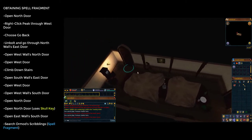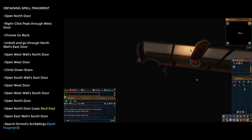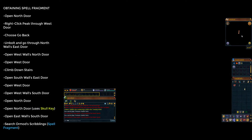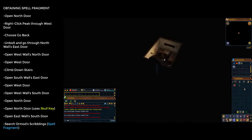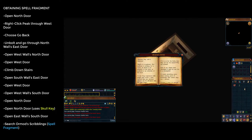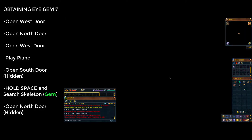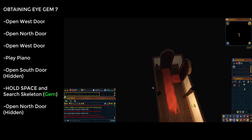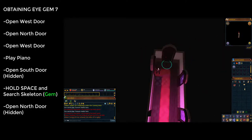Once in the first safe room, go through the door to the north. In the next corridor go through the northern door in the centre — you'll get a message saying you've used the skull key; make sure you go through. Once through, go through the eastern wall's southern door right next to you and click on Omrod's Scribblings on the floor. Read them and close to obtain a scroll fragment. Go back through the door, open the door to the north, then go through the western door right next to you.